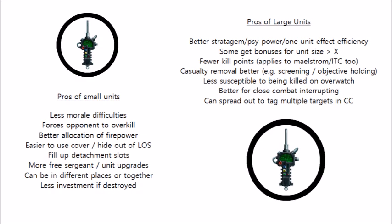Small squads obviously have a smaller footprint. As every model needs to be in cover to gain the cover advantage, a smaller squad makes it a lot more possible to achieve that. A smaller footprint is also better for using terrain to block line of sight, where a large unit might just have one model that can't quite fit into that line-of-sight-blocking terrain, letting the entire squad be shot. Small units also fill up detachment slots better, which is why you often see troops run as 5-man squads. Filling out battalions is very important for getting command points.